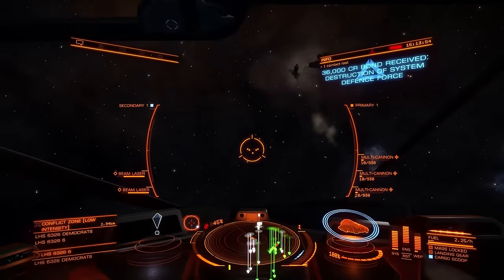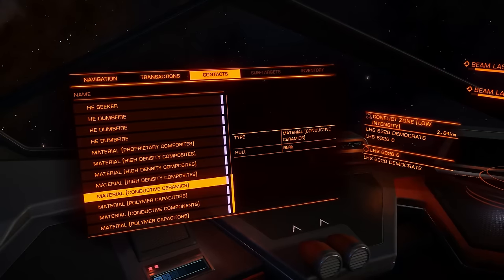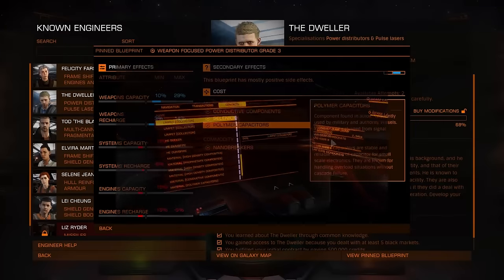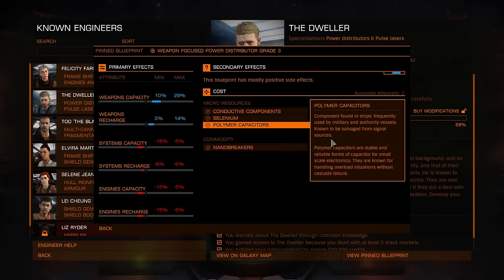This salvage from signal source was the trickiest one actually. I found it once in like 50 or 60 visits to degraded or encoded signal sources. It's very rare — don't waste your time. Go straight to a conflict zone, kill a couple of ships and you will have it almost immediately. Basically, if you know what you are doing, in one hour you can get more than enough for all of your ships.